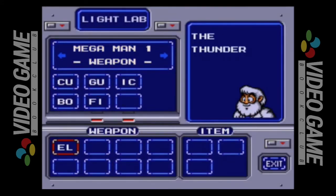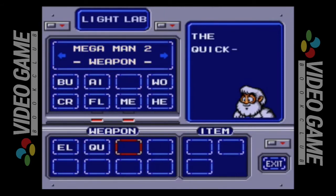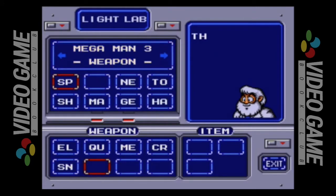At the start of Wily Tower, you have the option to pick eight of the 22 weapons from Mega Man 1, 2, and 3. You can also choose three out of the seven transport items from those games as well. You don't have to take anything, but that just seems like a silly thing to do. I'm not going to tell you what weapons to bring along, but I highly, highly suggest you bring at least Hard Knuckle, Hyper Bomb, Fire Storm, and Ice Slasher — because one of these Robot Masters could be weak to one or more of those.